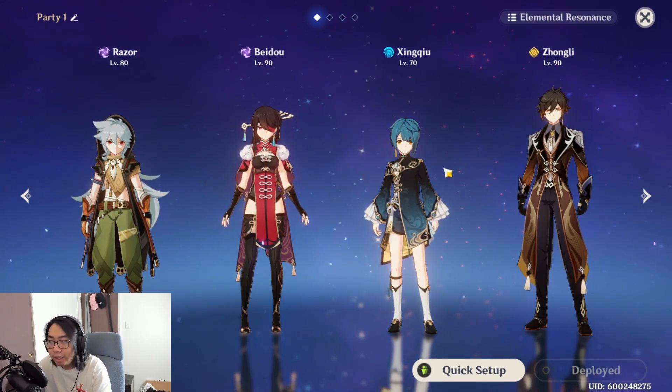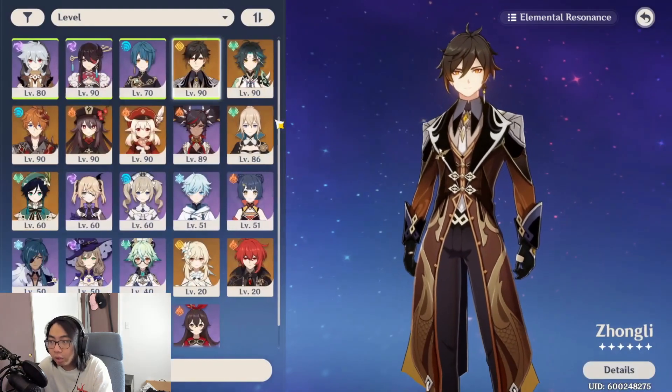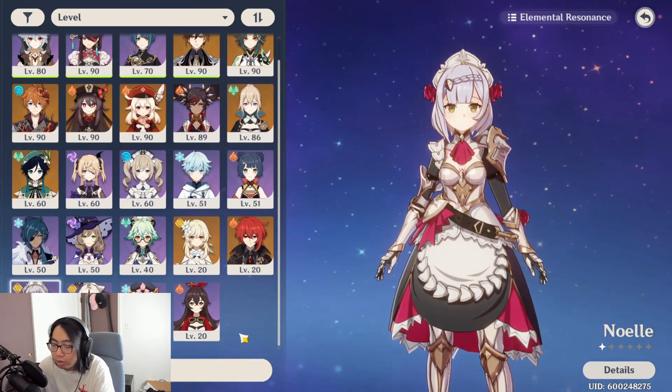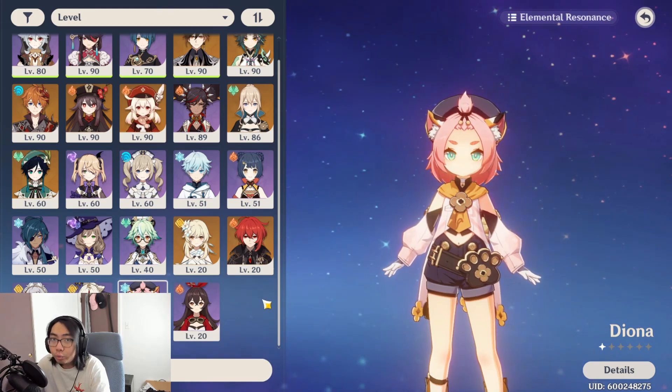He's really squishy, which is why you need someone to heal or shield - like Xingqiu for healing, or Zhongli for a shield. You could also use Noelle for shields, or I really recommend Diona because Diona's shields are really, really crazy strong.